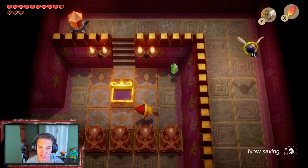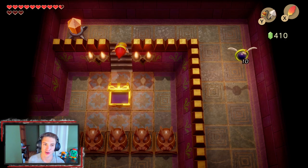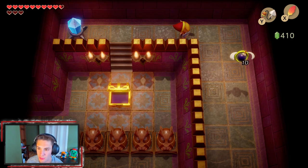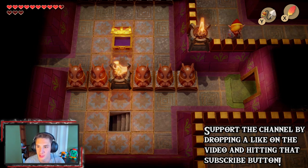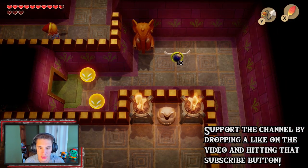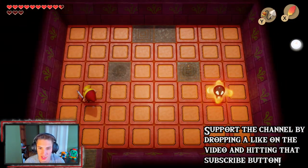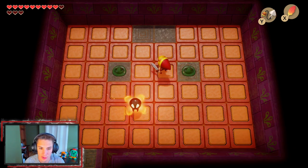We can fully see the map and everything there is to collect — look how big it is, there are so many rooms. We grab ourselves some bombs because we're gonna need them later. We make our way running with our Pegasus Boots, and we got another hookshot point here — we have the hookshot out and we're gonna need our bow in just a second.